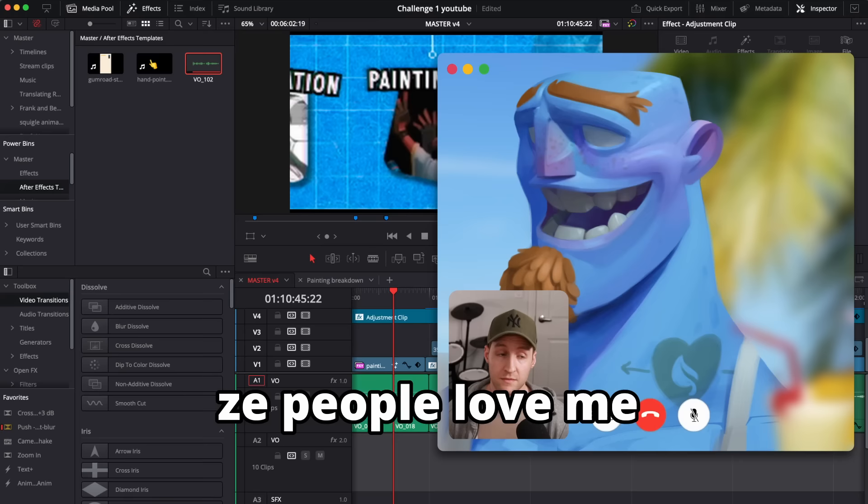This video is sponsored by yours truly, and I've hired one of my characters, Frank, to talk to you about my Gumroad tutorial — but that almost didn't happen. The people love me, baby. And some things are going to have to change. So let's kick off this video with the first stream where we discover the three-word prompt.